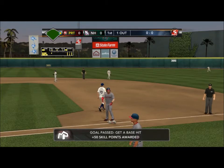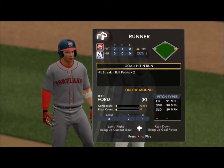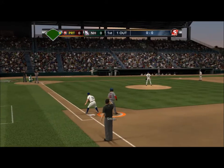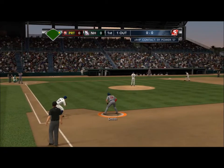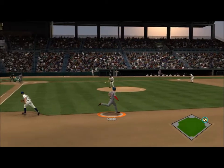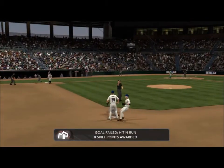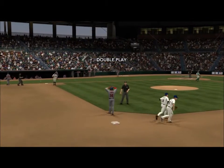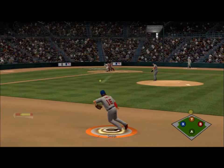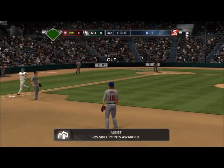Here we go — that's a single; I thought I might have gone two but it wasn't far enough in the gap. Here's a hit-and-run that I kind of fail on. I get a bad read from the pitcher — I saw his knee going down when you don't want to break. I try to break it up but goal fail on the hit-and-run. I really wanted to get that because skill points were times two — I think it's 30 skill points when you succeed on that, but I didn't get it.